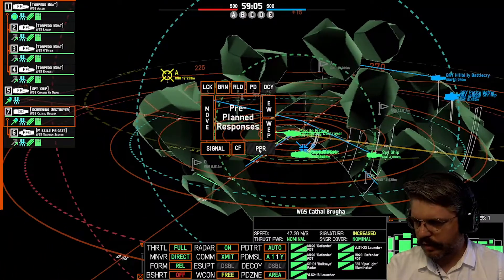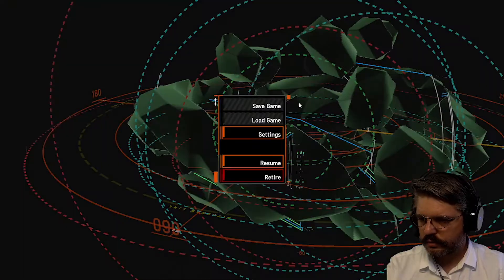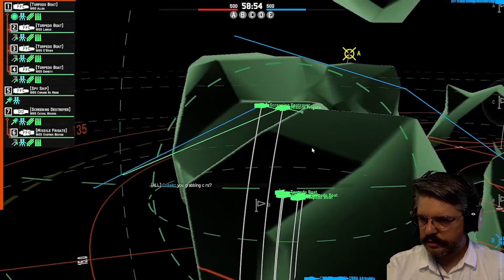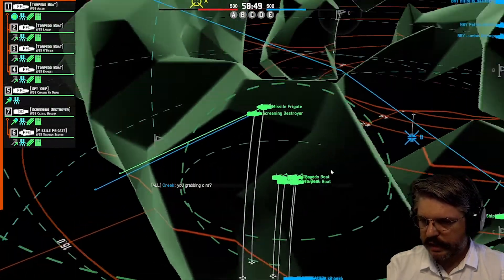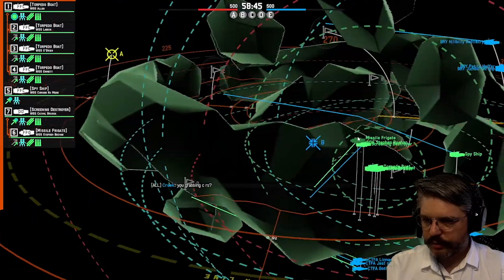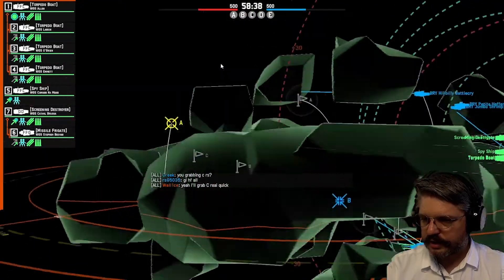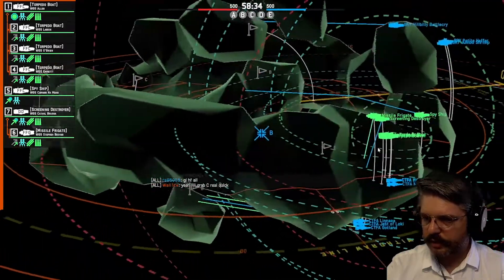I'm going to move the spy ship along the top of the ridge line and move the screening destroyer into position. I'm going to take cover with the missile destroyer, screening destroyer, and missile frigate — torpedo boats stay in position. I'll push the spy ship along toward the D point to check for that battleship. It's probably coming across the top and I should be able to spot it.